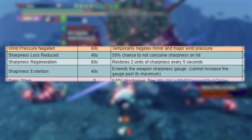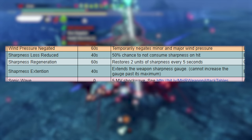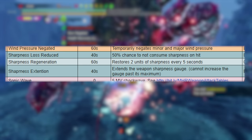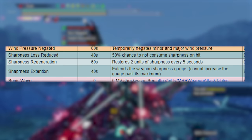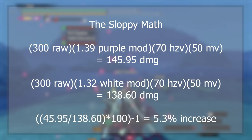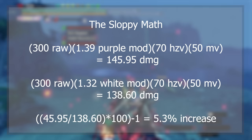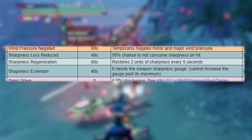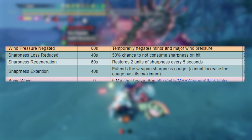In Rise we were introduced to the Sharpness Loss Reduce song, and in Sunbreak we now have two new variants: the Sharpness Regeneration song and the Sharpness Extension song. Sharpness Loss Reduction acts as a free Razor Sharp level 3 for 40 seconds, meaning we have a 50% chance to not lose sharpness on each hit, or 1.5 times more sharpness units. Those 20 units of purple sharpness on our Tigrex Hunting Horn are now equivalent to 30 units — and those 10 extra units in purple are equivalent to a 5% damage increase over white sharpness, without factoring in additive or percentage-based buffs. But what if instead of adding 10 units of purple, we could add infinite amounts of purple sharpness? With Sharpness Regeneration, we basically have that.